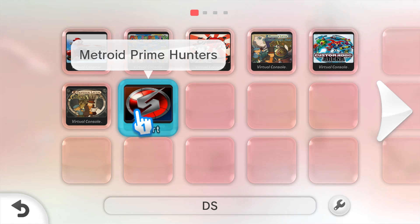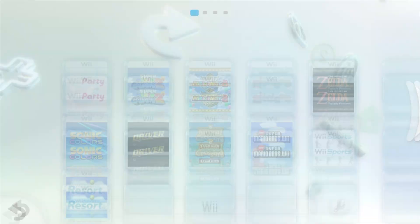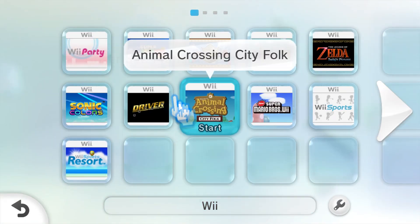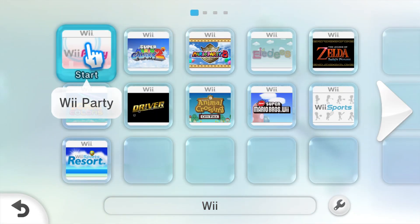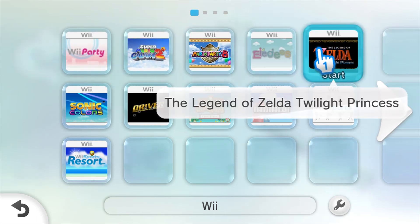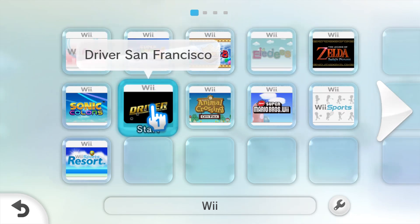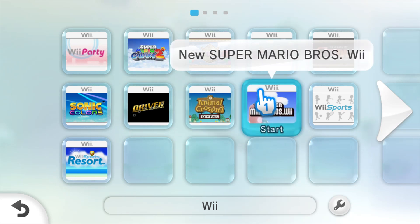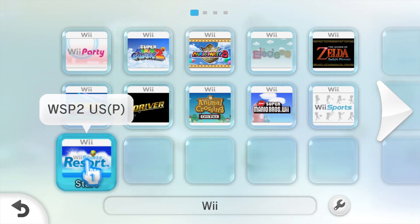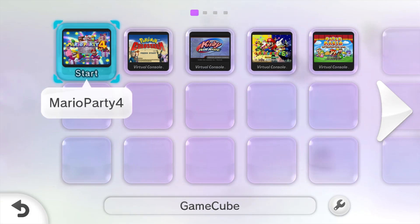Tangent over. Moving on to the Wii games — we've got a couple, mainly Nintendo ones, like Wii Party, Galaxy 2, Wii Party 8, Sonic Colors, Driver San Francisco, Animal Crossing, New Super Mario Bros. Wii, Wii Sports, and Wii Sports Resort.